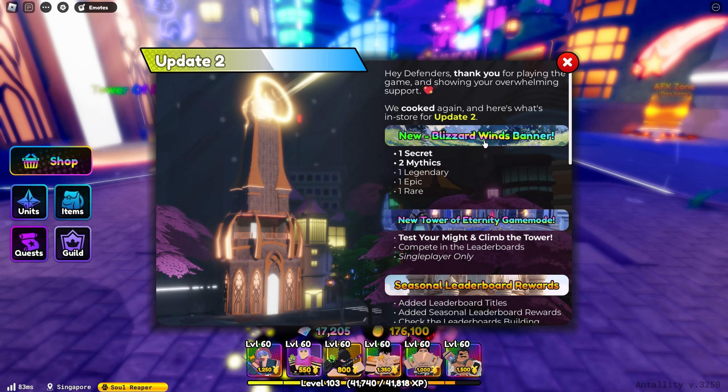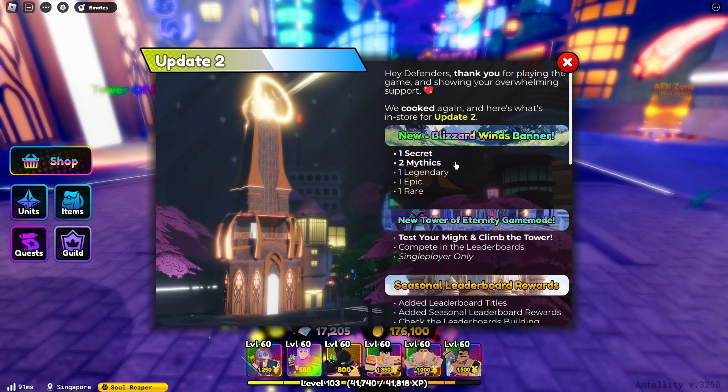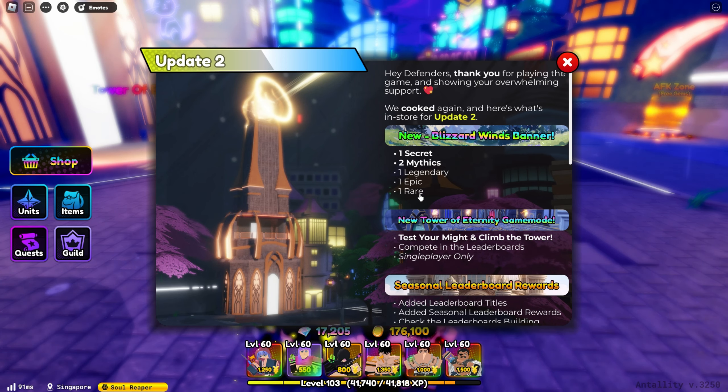These updates include the Blizzard Banner, which has 1 secret, 2 mythics, 1 legendary, 1 epic, and 1 rare.